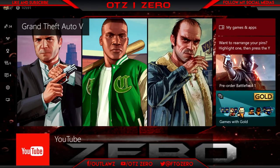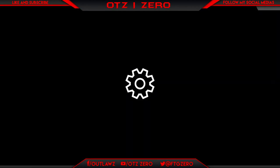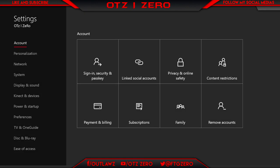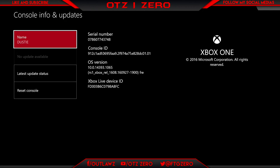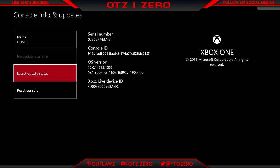When you're on that, you want to go to System. I'll show you that here in just a sec. You just scroll down to the fourth one — it's Systems — and Console Update and Info and all that.